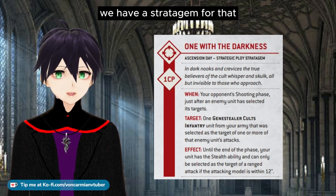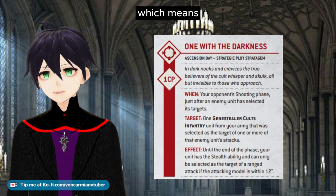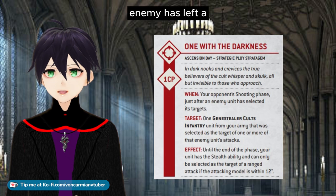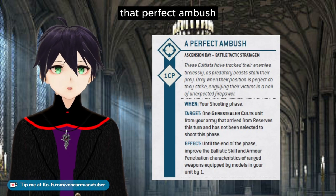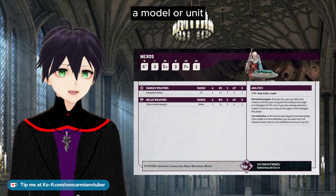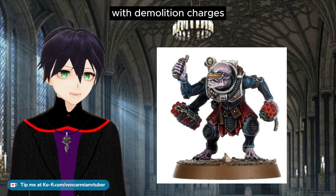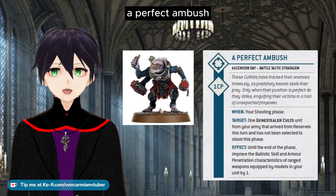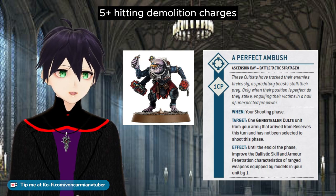If the enemy's about to shoot you and you want to survive, we have the stratagem Become One With Darkness, making us either untargetable or giving the Stealth ability so enemies are at minus one to hit. Tunnel Crawlers can put you three inches away from an objective if you need to squeeze in. And that Perfect Ambush can be made free — because you can use it even if you've already used it on another unit this phase. You can have Acolytes with demolition charges appear three inches away and use Perfect Ambush to get additional ballistic skill and armor penetration on their otherwise five-plus hitting demo charges.